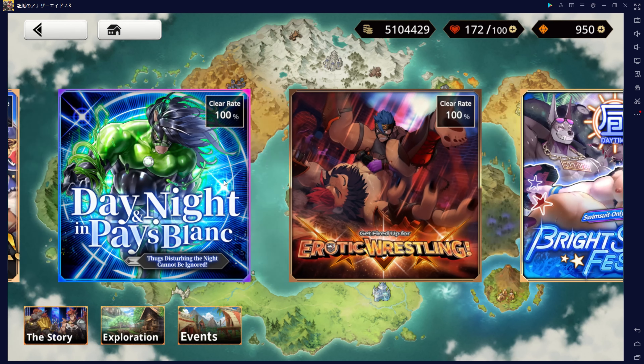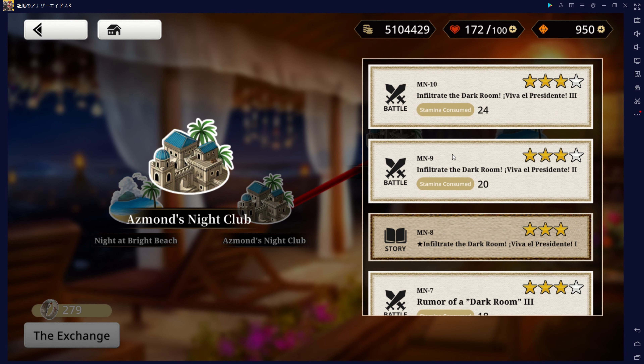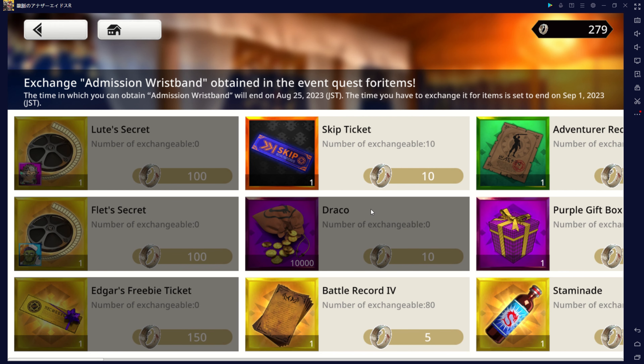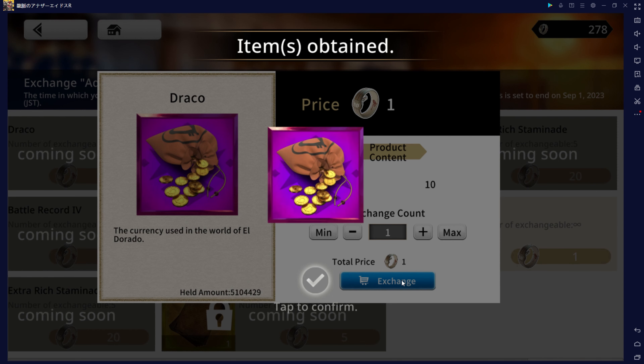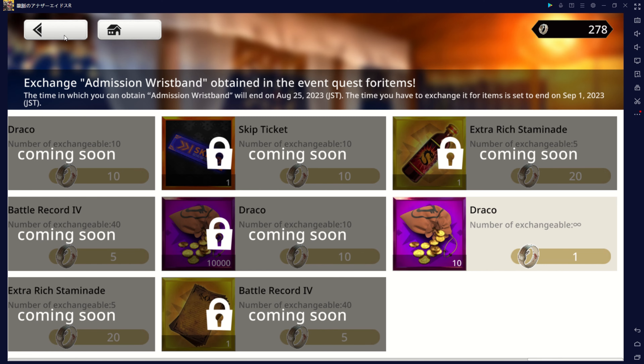Nevertheless, during certain events like the current one named Bright Summer Fest, you can earn special items. Right now, the ones you can obtain are called Admission Wristbands. For each stamina point spent on the event quest, you will earn 1 Admission Wristband. Therefore, by using 100 stamina points, you'll gain 100 Admission Wristbands, exchangeable for 100,000 Dracos, up to a maximum of 5 times. After reaching this limit, you will only be able to get 10 Dracos per item, making it less valuable than farming Dracos in the Explorations section.